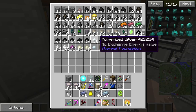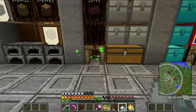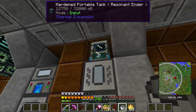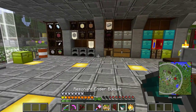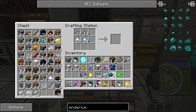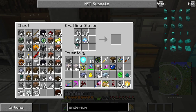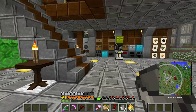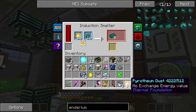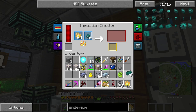We're going to make some more. We need more buckets for the ender fluid. So let's keep doing this. We might be able to make the Exchanger in this episode — Enderium wasn't as hard as I thought it was going to be. There's 12 more. If we shift-click it in, it seems to go in pretty easy. So here's eight Enderium ingots.